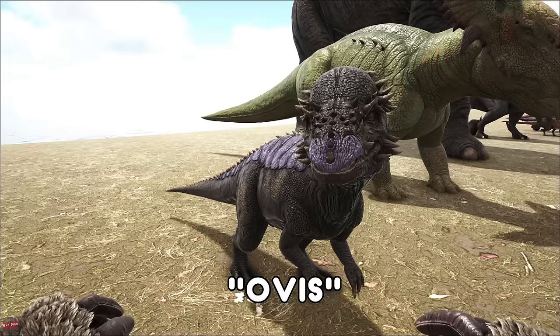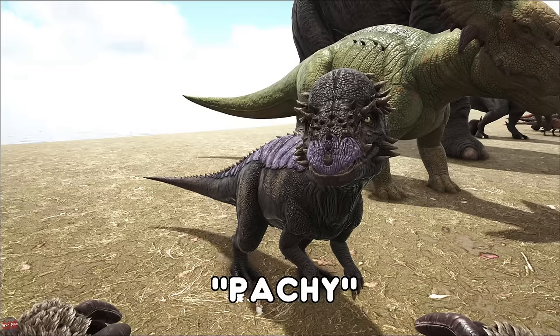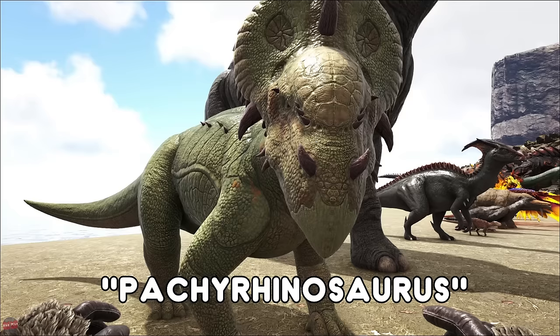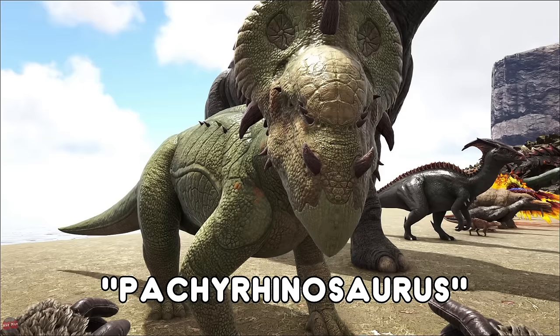The Pachycephalosaurus, or the Pachy — another creature which is due for a TLC. This hard-headed creature can knock creatures out, although it's very unlikely as it normally kills them. They're kind of early tames but not that useful as they're not very strong. The Pachyrhinosaurus will drain all of the creature's stamina — if it's threatened it will release this kind of spores out of it, which is very weird. Not overly useful when tamed, not very strong — they're kind of just there.